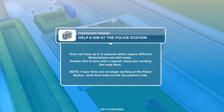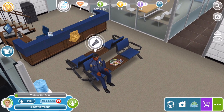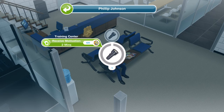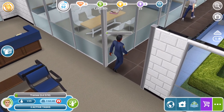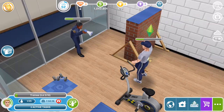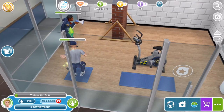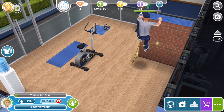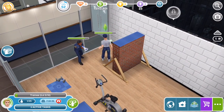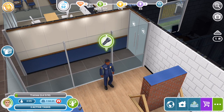Now we need to help a Sim at the police station again. Sims can have up to four requests which require different workstations and skill levels. Another Sim is here with a request — a policeman with a flashlight wants to receive motivation at the training center, which is going to take two minutes. I think the training center is the gym area. Let's see what they're doing — I really want to see them try and climb that wall. He's marching, lifting up weights, and now here's the wall — he runs and jumps over it! Task complete. He's got a flashlight icon above his head — let's click on that. Test complete to help a Sim at the police station.